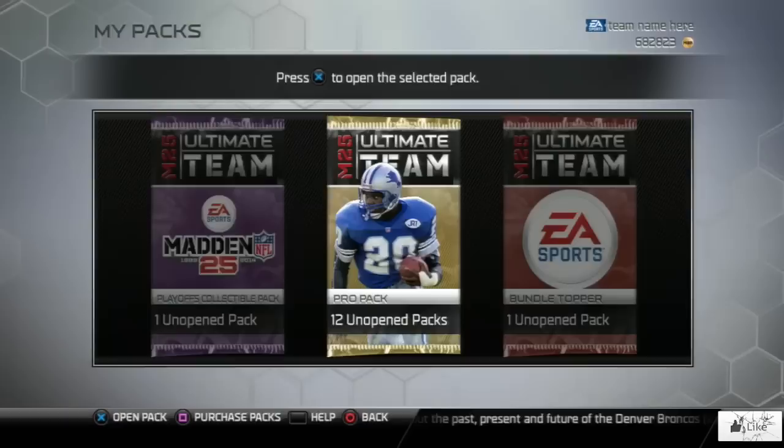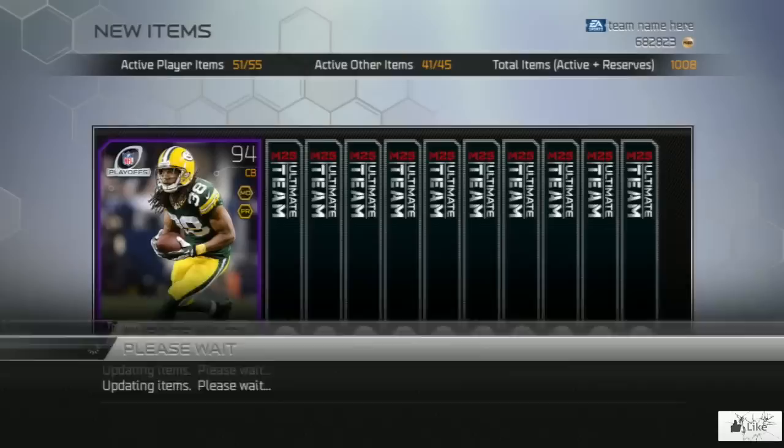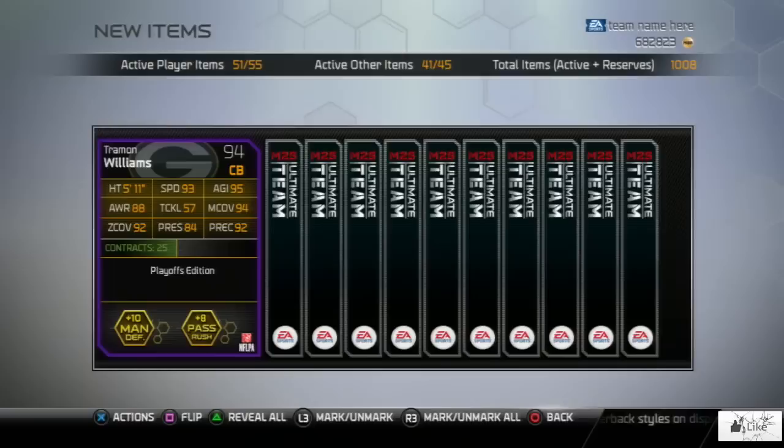Also while I'm opening these packs, you guys can drop in the comments below and let me know if you're going to be doing the Pro Bowl collection. And as I said that, we open a playoff Tremont Williams — a very nice pull for me. He has 93 speed with 95 agility, 92 zone coverage, plus 10 to man defense, and plus 8 to pass rush chemistries. I have not pulled that card before, so I'm very happy with that.